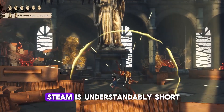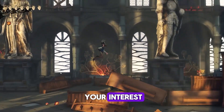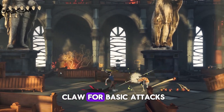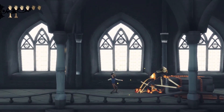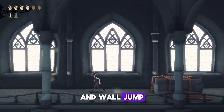The demo available on Steam is understandably short, but it provides just enough meat to get your interest piqued. The protagonist has access to a few things in his toolbox: there is the aforementioned claw for basic attacks, a parry which needs to be timed to be successful in order to open up a counter attack, dash and back step, double jump and wall jump.